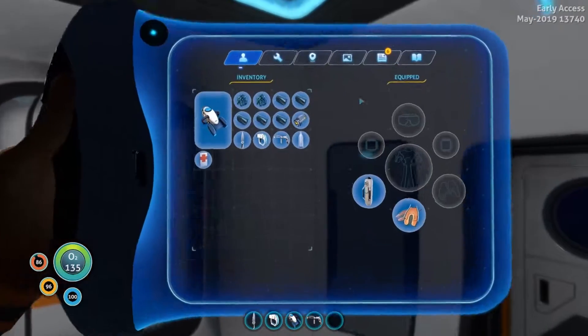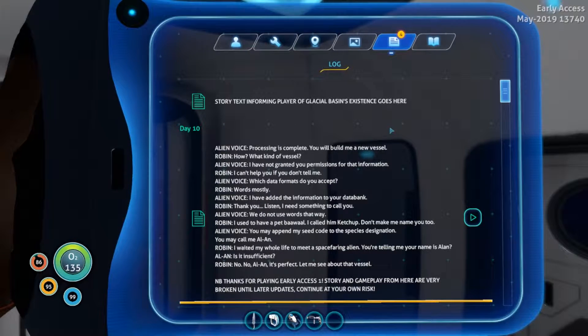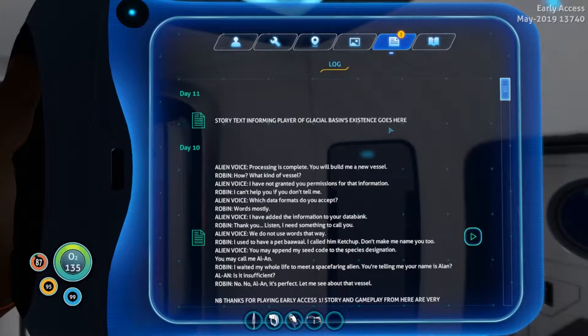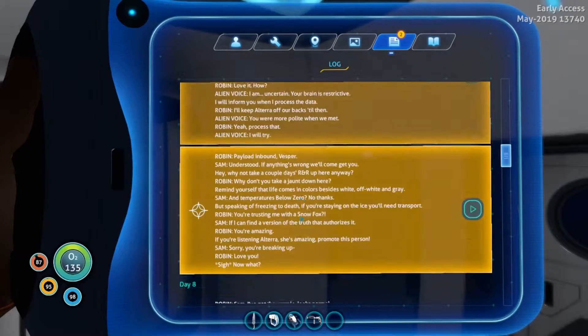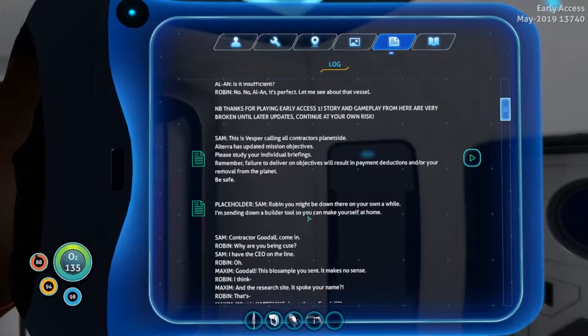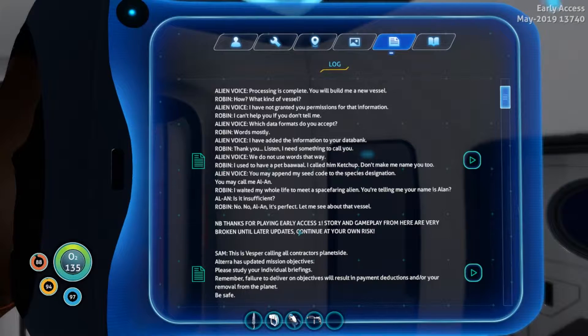Location uploaded to PDA. 'Story text: informing player of glacial basin existence goes here.' I'm sorry, is this broken? Please tell me this isn't a bug - because that is hilarious. Let me get rid of all these. 'Builder tool so you can make yourself at home' - I don't remember that one. 'Story and gameplay from here are very broken until later updates - continue at your own risk.' I don't remember that one either. Was this updated?